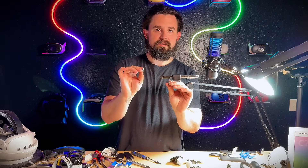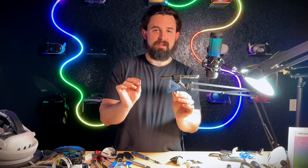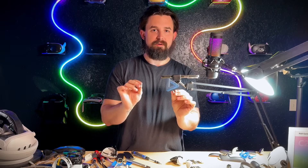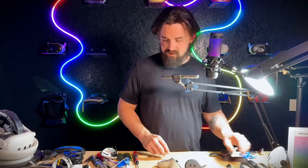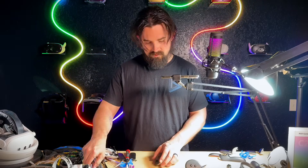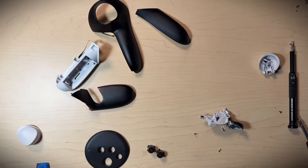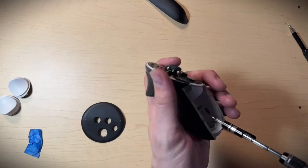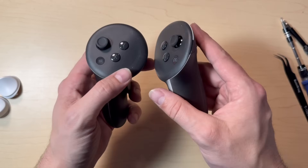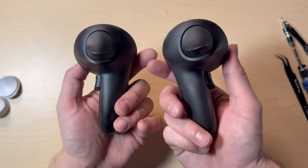I totally forgot about these little things so I have to go paint them, because otherwise they're just going to be the only white parts on all-black controllers and that's going to be really annoying. This is the third time I've had to go back to the paint booth and load my paint gun up with more paint. I've got to disassemble some controllers and rebuild them with the black parts. I could be happier with these — there's still some white showing and I didn't get this seam as well as I thought — but for the most part they look pretty cool.